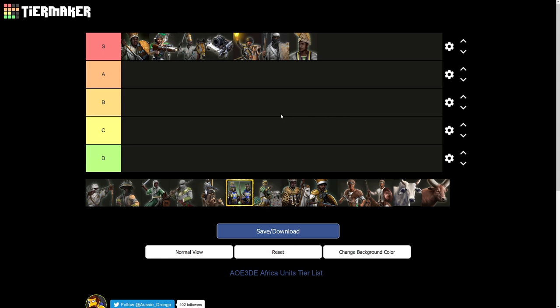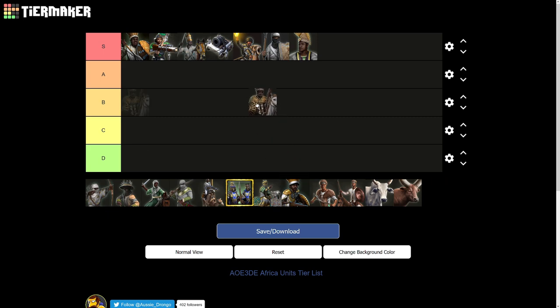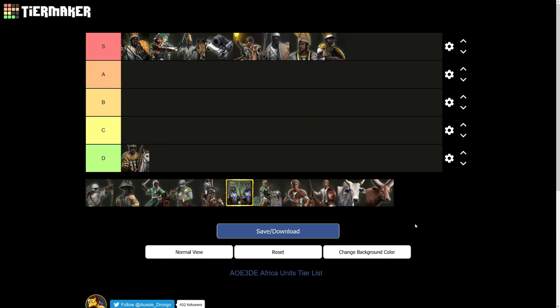The next unit is the Oromo Warrior. We'll just put it in the D tier and move along. The next unit is the Neftania. The Neftania has very high HP, a moderate attack, and an expensive cost, but for its population space it's an incredibly strong unit. If you can build up a mass of these they're quite good — they compete with Forest Prowlers, they can compete with State Militia. It's a really strong unit, and it's going in S tier.